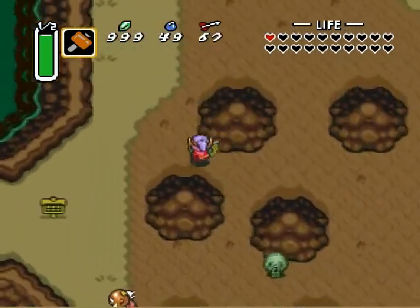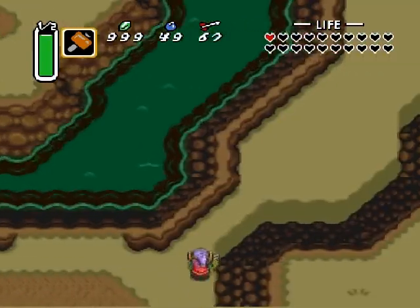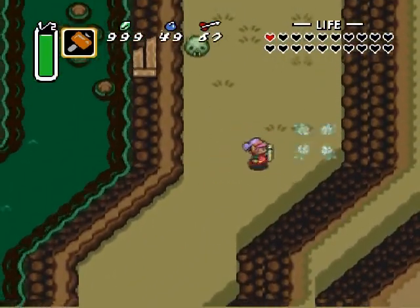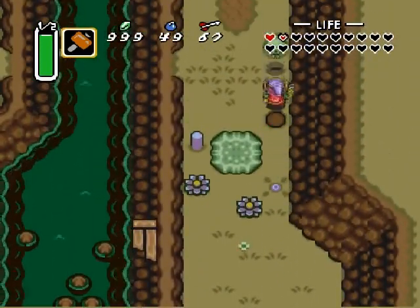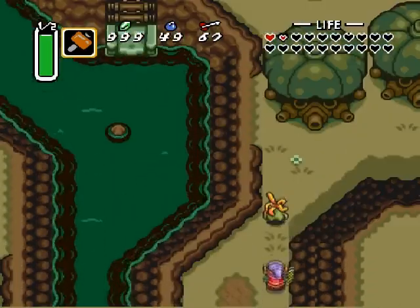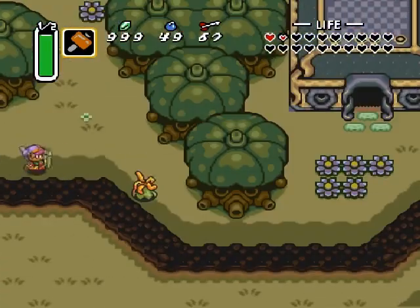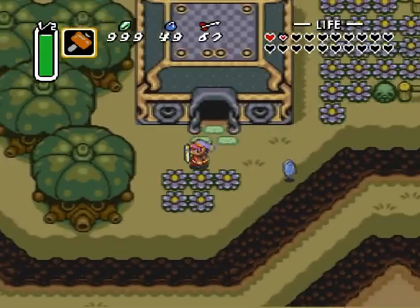Watch out for the death things. This boss is definitely not easy - I gotta learn how to dodge those fire bats, that's for sure. I thought I was dead there! Luckily the red mail is quite good against basically everything except Ganon. Taking only a quarter damage from these things is pretty good.